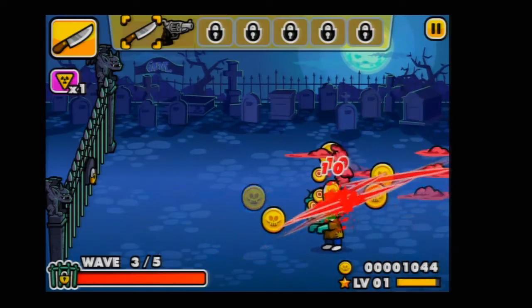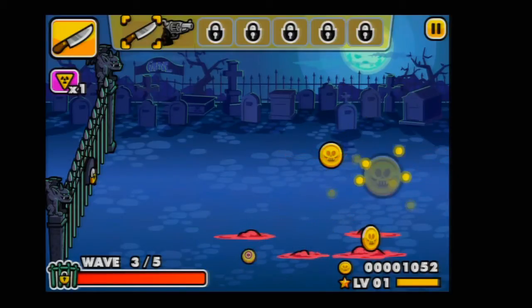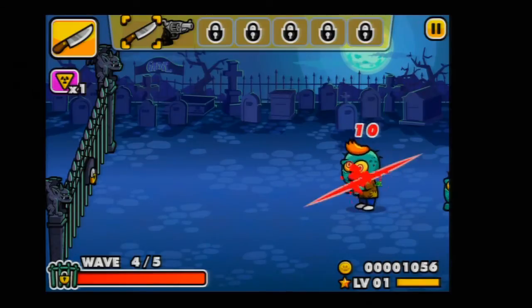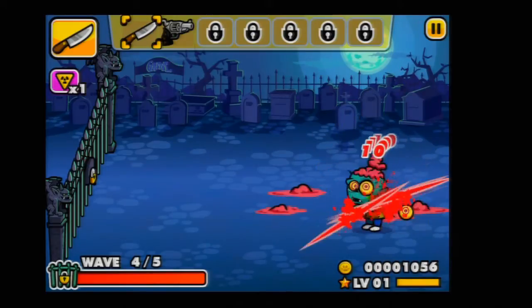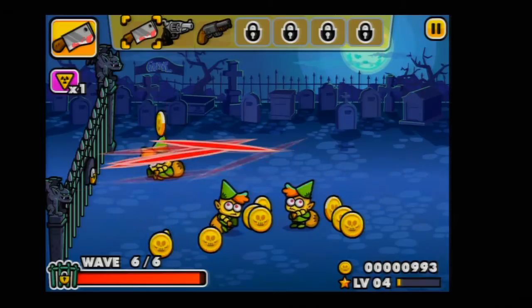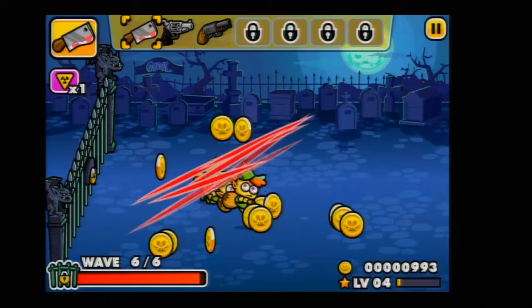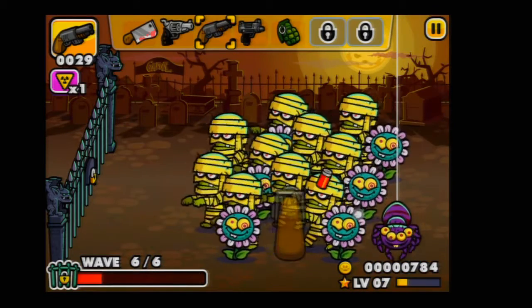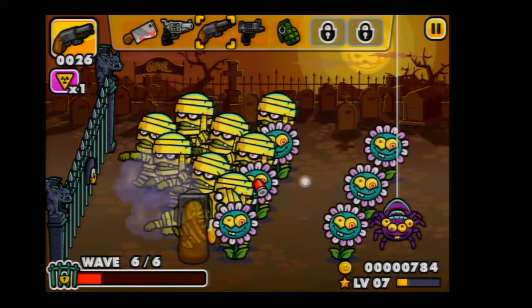Granted, the game does give you plenty of opportunities to maximize your coin farming. Monsters randomly drop coins and ammo when you kill them, and after you complete some levels there are elves you can kill to get extra coins and ammo as well. But even then, they disappear so fast, and I'm too busy trying to kill other monsters, that I never felt like I was given the right amount of time to pick them up.